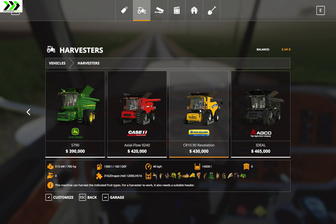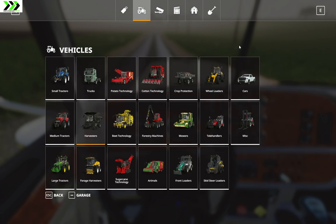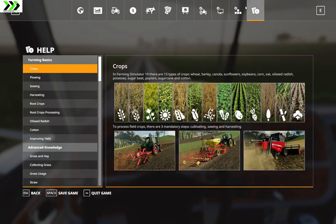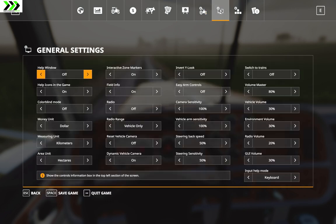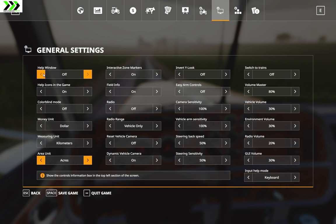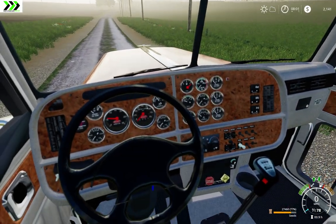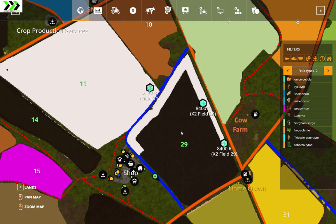I can set it up for bushels. I think you can change it — traffic, help window, help icons, colorblind, dollars, kilometers, hectares, acres — it's in acres. I don't know, I thought there was also a way to switch. Let me try that one — miles per hour. So to play an American map I guess I should have it set to miles per hour of course. Okay, so this is the field we're going to go for now, and it's fertilizing.